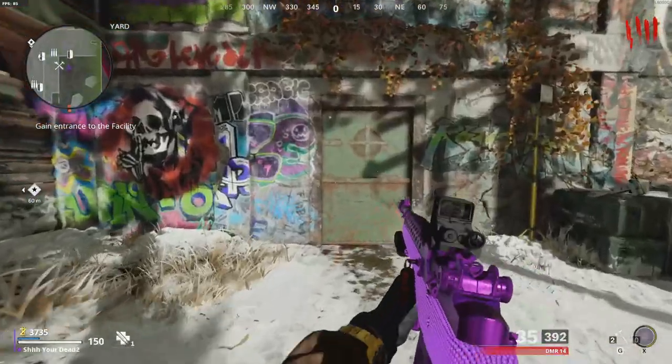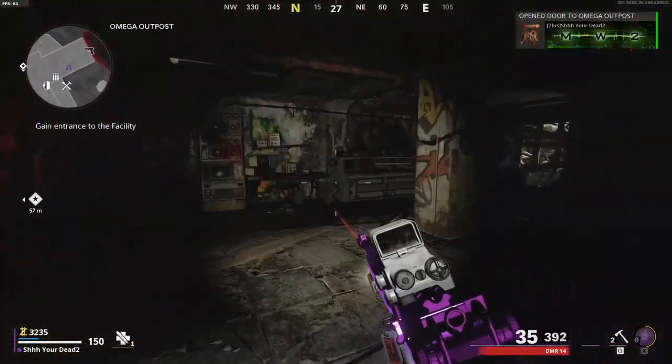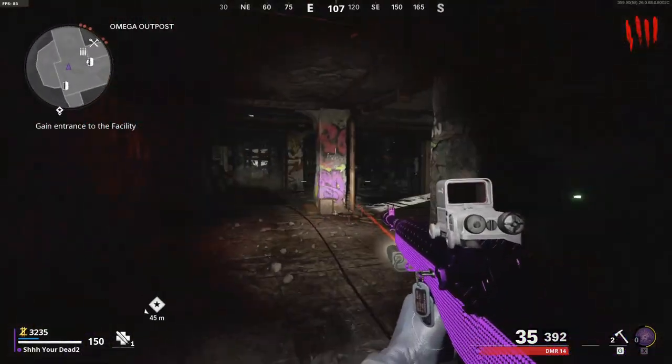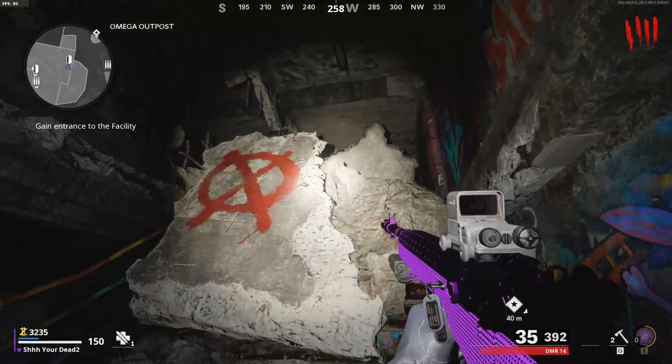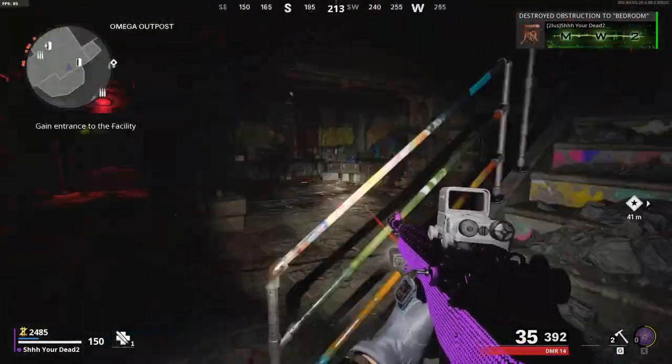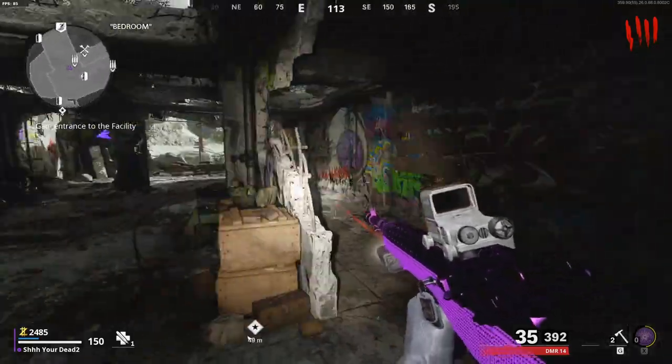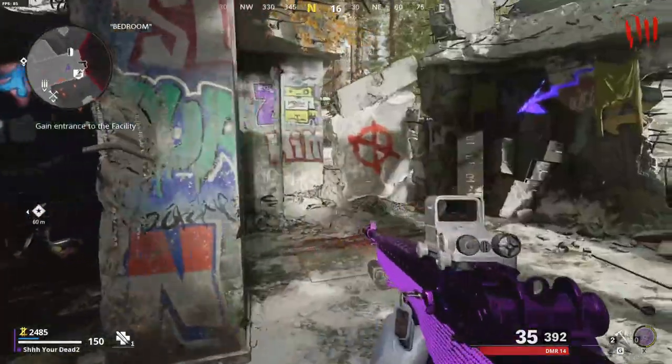I recommend buying the first door and the one on top as soon as you have about 2500 points. I would not recommend sticking around too long because the power isn't on and it's very spooky. The plane area is a great place to train.